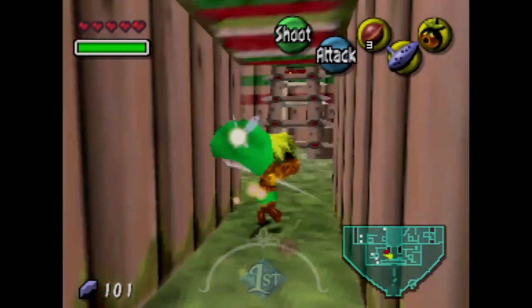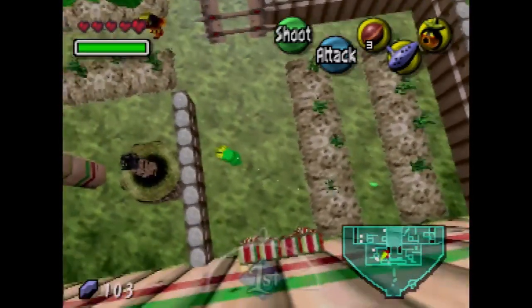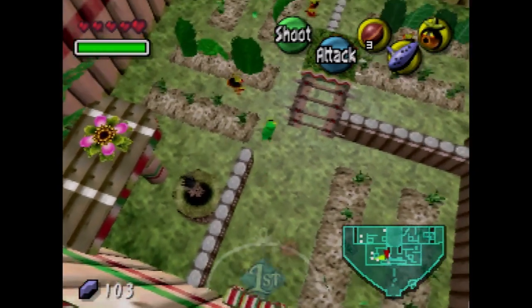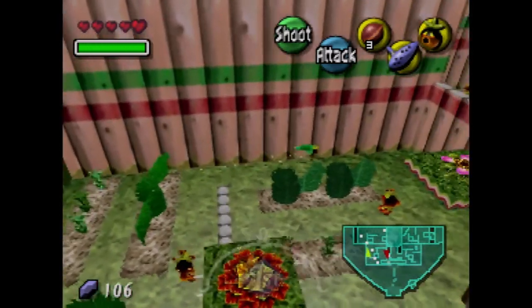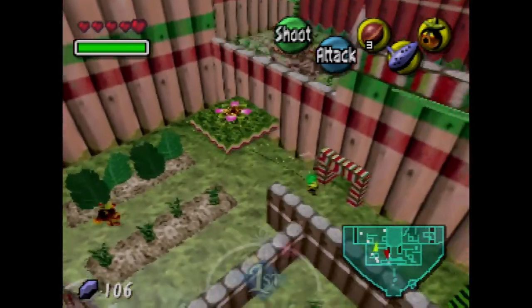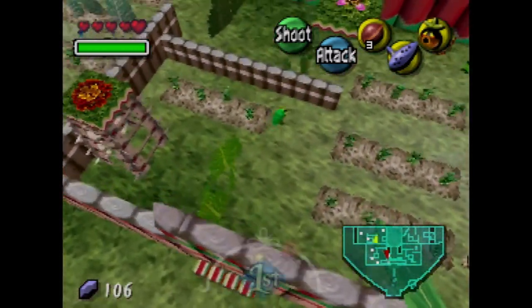We don't really need the Deku nuts for this part. This section is great for sneaking around — if you get caught by the Deku guards you end up going back to the beginning. We're entering the room that gets us the piece of heart. This is basically like sneaking past Zelda's guards in Ocarina of Time.